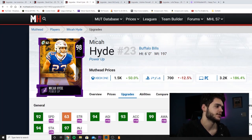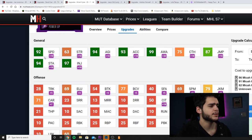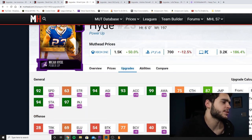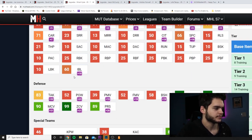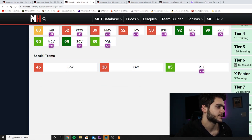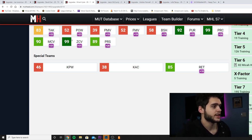Next is Micah Hyde — 98 overall free safety, six feet tall, 197 pounds. He's only got 92 speed, and even with John Madden and Sprinter he'll only get to 95, which is decent but not what I'm looking for. His catching is kind of low, 87 jumping is kind of low for his height. Moving down: 83 tackle, which is bad in a run-heavy meta, and hit power is low too. Everyone has a tendency to hit power — I'm guilty of that — and with Micah Hyde I'll just fall right off of ball carriers.